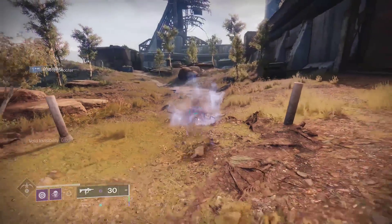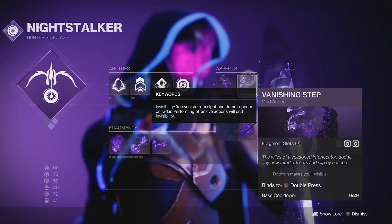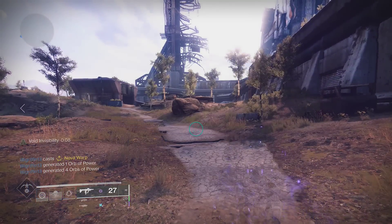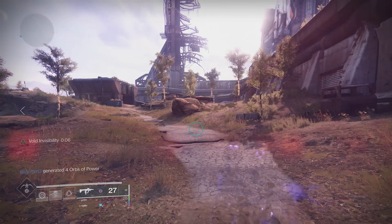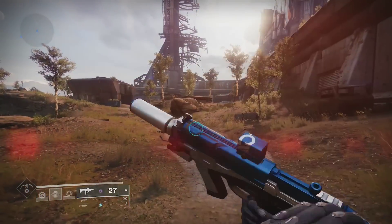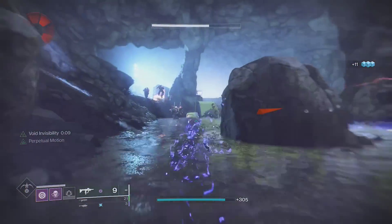You can turn invisible while dodging by using Vanishing Step. With Graviton Forfeit, the invisibility lasts longer, your melees recharge faster, you get faster reload, and you have increased recovery. This makes all invisibility effects much better, and you can maintain it most of the time because of your SMG.